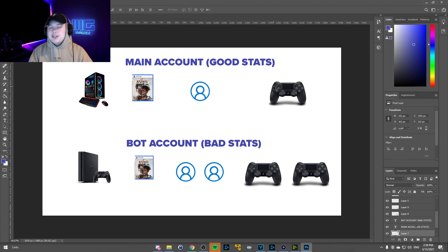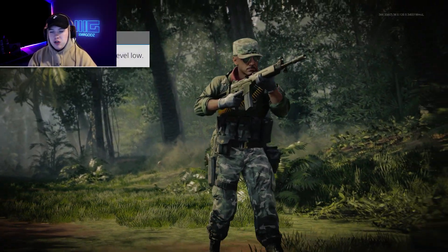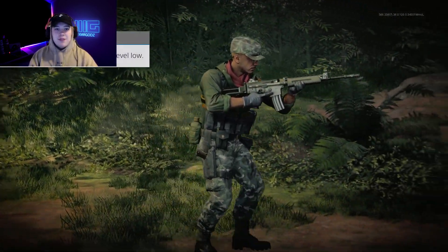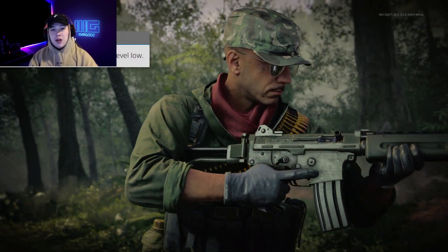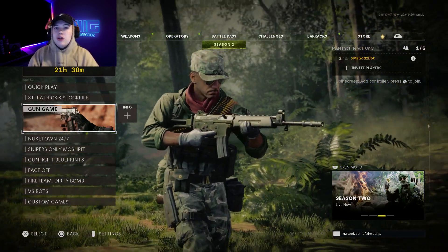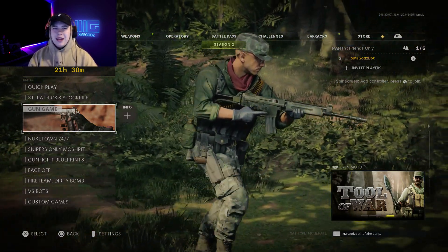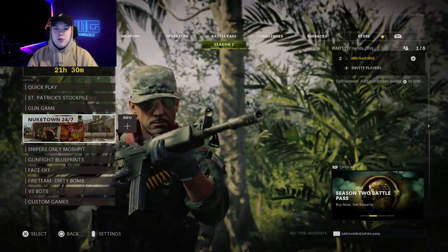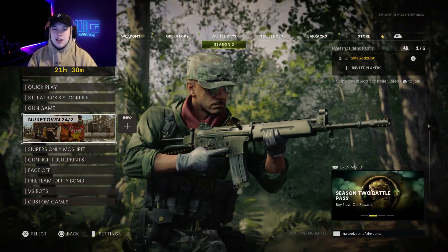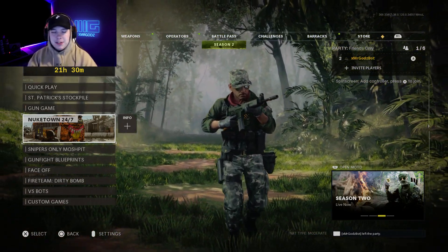If you don't have all that, I'm live every day doing reverse-boosted lobbies so you can join up. Now for the last step of preparation — setting up your bot account. Your bot account needs trash stats. My bot account personally gets about one kill a game. I played three to four games getting one kill, dying 30 to 40 times per game. It's 2 and 155 wins with a 0.01 KD. Play kill confirmed and just hide, try to die as much as possible. Crouch-walk everywhere, lay down, miss your shots — play like a complete bot.